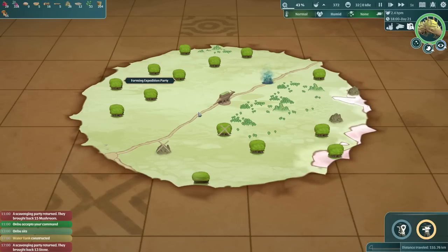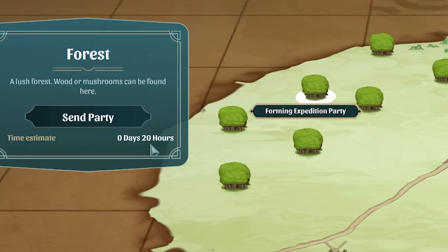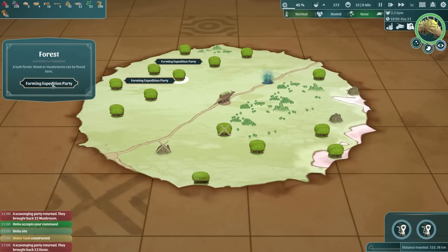Our scavengers have returned - they brought back 13 stone. I'm going to send them to this one. You can see how long each one takes - basically the further away it is the longer it takes. So that's 10 hours away, this is 20 hours, that's one day 10 hours. You want to do the ones closest in range. Let's send a party there.